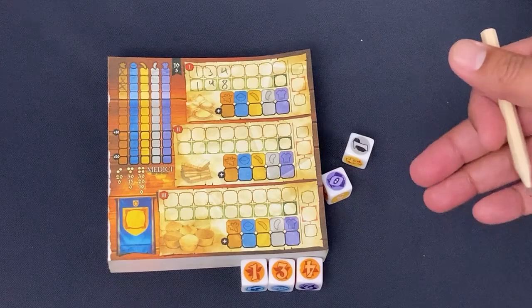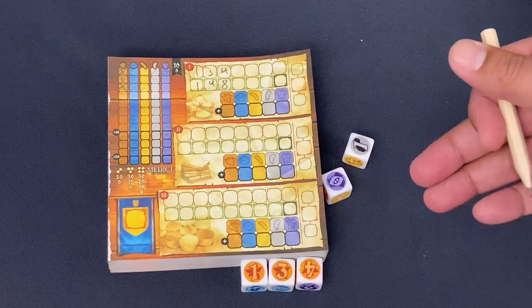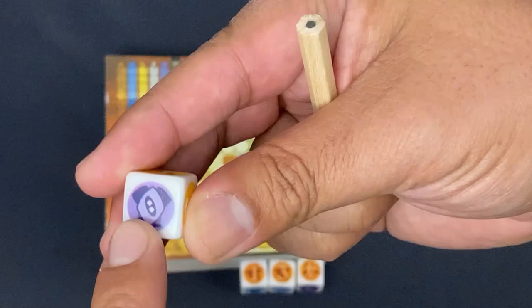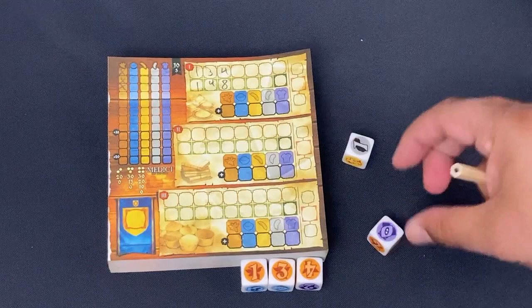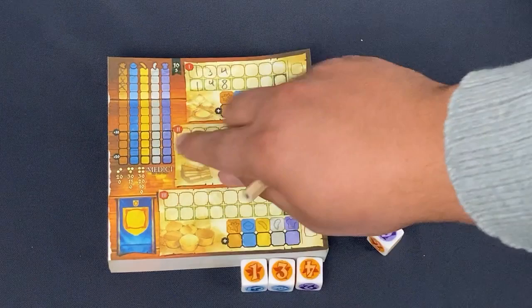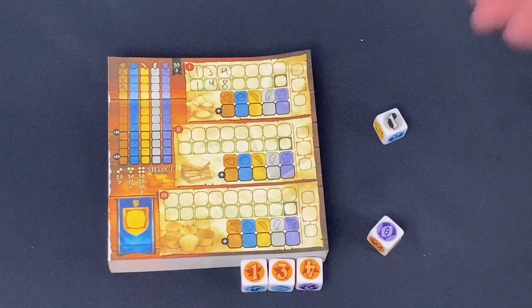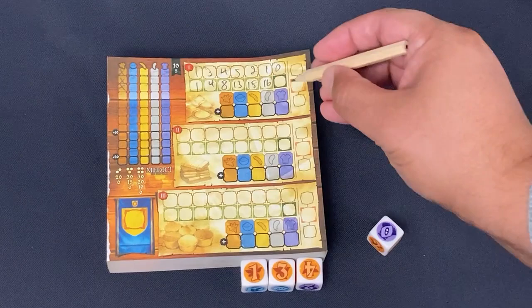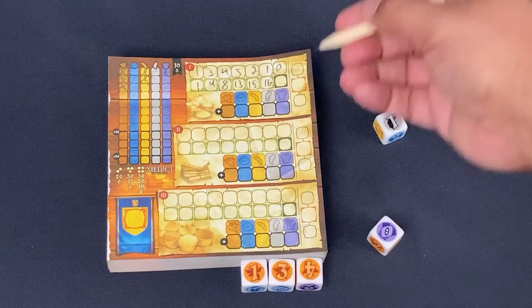I scored eight points on that. I could have chosen fewer — between one and three — and now my opponent gets to go. Normally in other games getting a zero would be bad, but in this particular case if my opponent got this zero they would collect credit for two majorities on the ship itself. Then another opponent would take the one and indicate that on their sheet. The next player passes turn and everybody chooses.